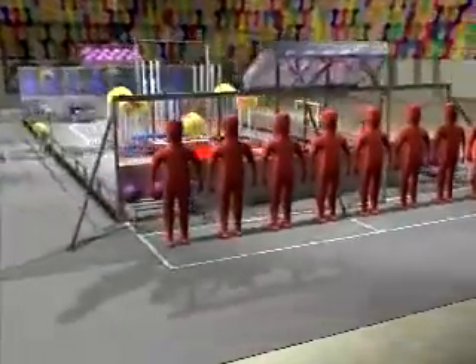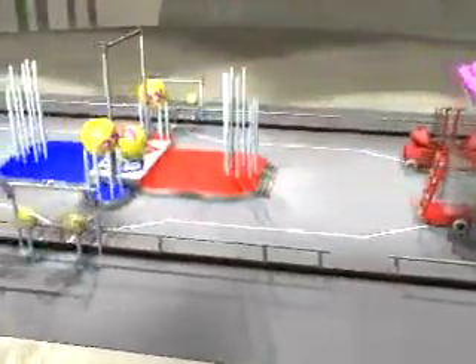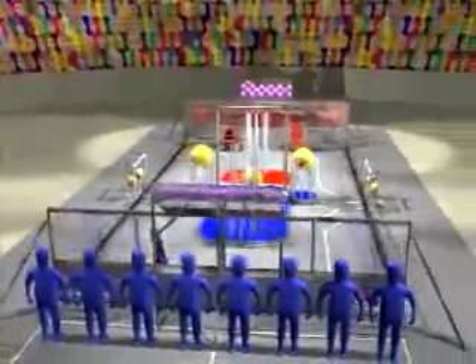Above the player station at each end of the field is a ball dump mechanism containing 18 playground balls, ready to cascade on the field at the beginning of the game. A two-level platform topped by a ten-foot-high chin-up bar fills the middle of the field, with vertical goals at either end for scoring.